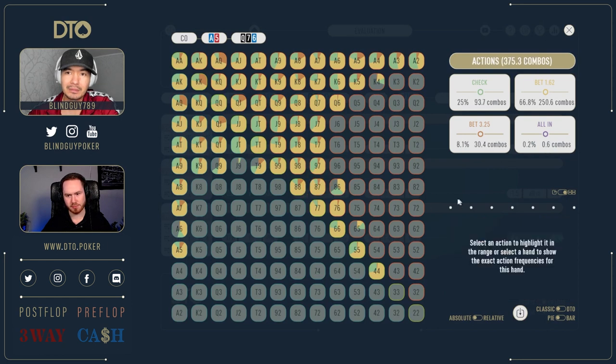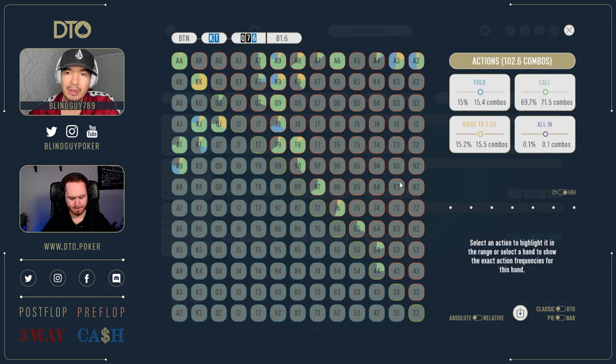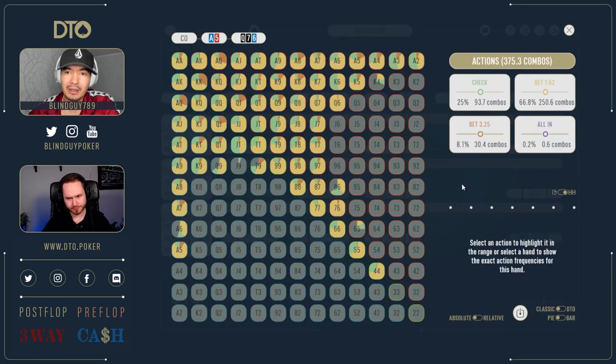Let's jump into his strategy on the flop on queen-seven-six. He checks 25 percent, bets small 66 percent, and bets big 8 percent. Interesting — I think I'm way too passive in this spot out of position. But keep in mind we're more shallow, the stack-off threshold is lower, we can stack off with a much wider range. The cutoff is going to have more queen-x hands in range, especially offsuit variety, and a lot of interaction on this board. Only 8 percent big bets.